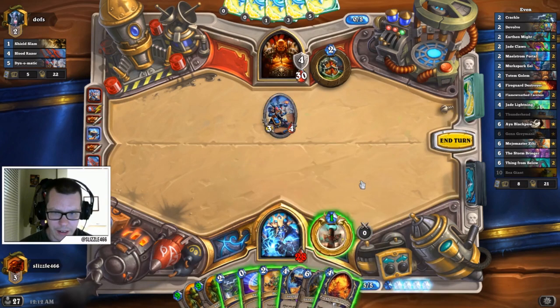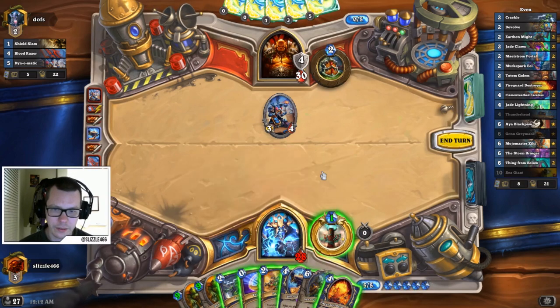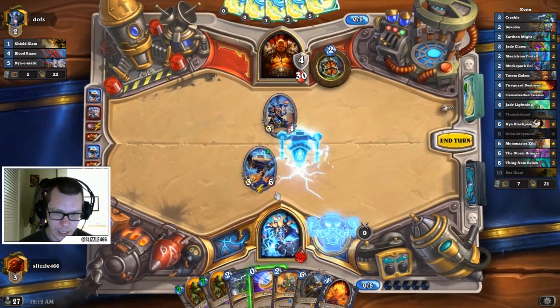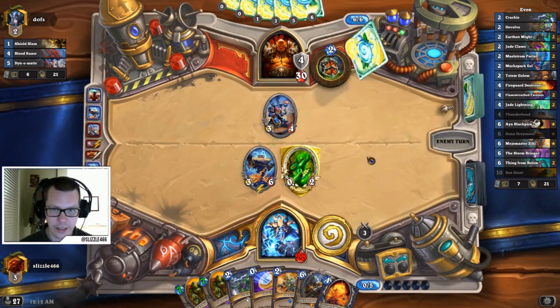I kind of want to play the Fireguard Destroyer, but I also like the Thunderhead. We'll go Thunderhead, because one thing to consider is the sparks that generate reduce the cost of your Sea Giants — so that's something to consider as well.